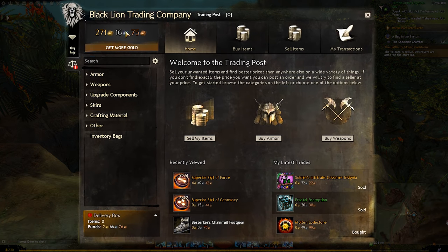On the top left you can see how much gold you currently have on your account, and just below that there is an option to get some more gold, but we'll talk about that a little bit later. To the right of your gold you'll see a few tabs that you can cycle between: home, buy items, sell items, and my transactions.